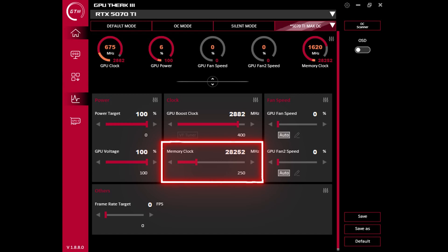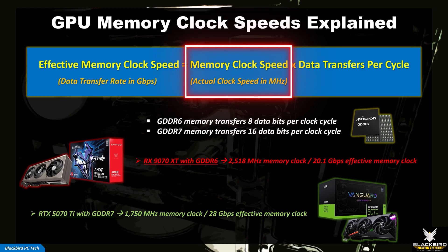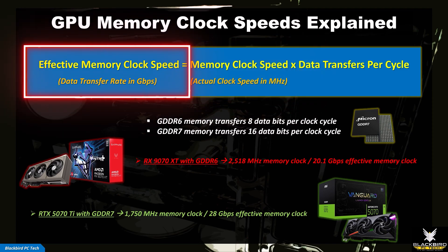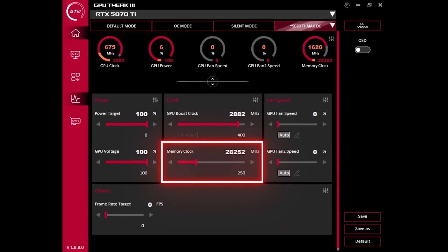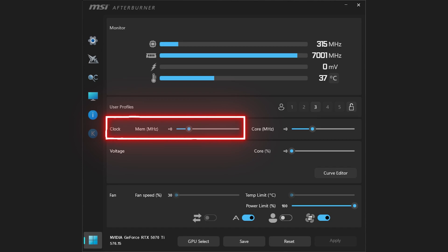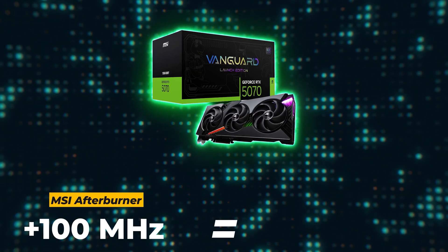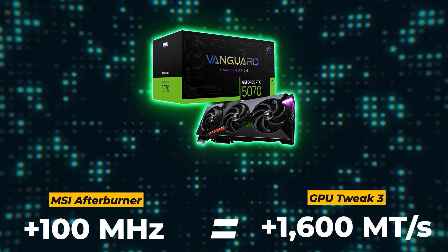With a max frequency offset applied, I then focus on finding a max memory overclock. You can adjust the memory overclock in ASUS GPU Tweak 3 by increasing the memory clock slider, or in MSI Afterburner by increasing the MEM MHz slider. One important thing to be aware of is the difference between memory clock speed and effective memory clock speed. The memory clock speed in MHz refers to the frequency at which the memory controller is cycling data, whereas the effective memory clock speed in gigabits per second is the actual rate at which data is being transferred. The memory clock slider in ASUS GPU Tweak 3 adjusts the effective memory clock speed, whereas in MSI Afterburner the slider adjusts the actual memory clock speed. So for an RTX 5070 Ti with GDDR7 memory, a +100 MHz adjustment in MSI Afterburner is equivalent to a +1600 MT/s adjustment in GPU Tweak 3.